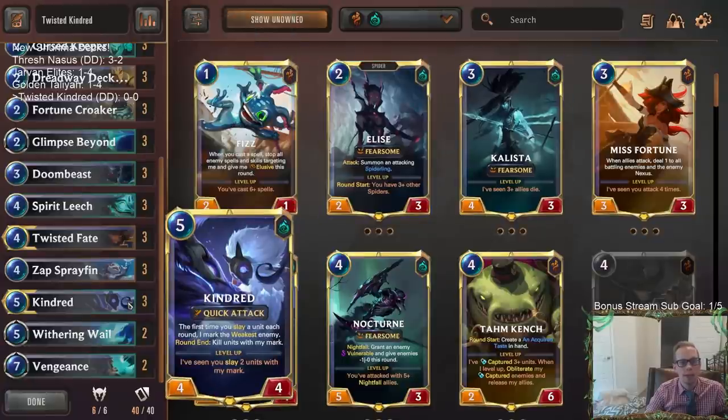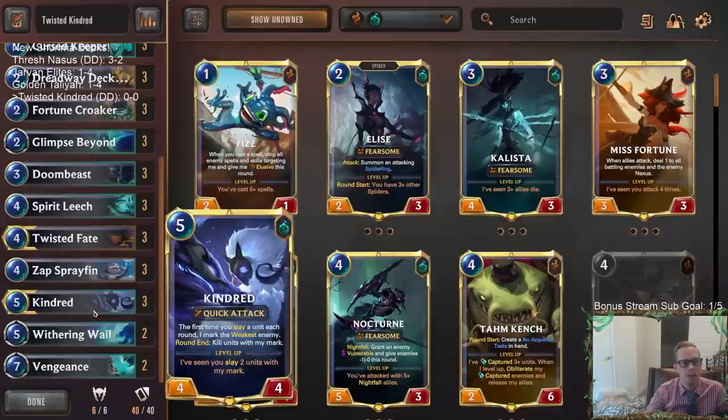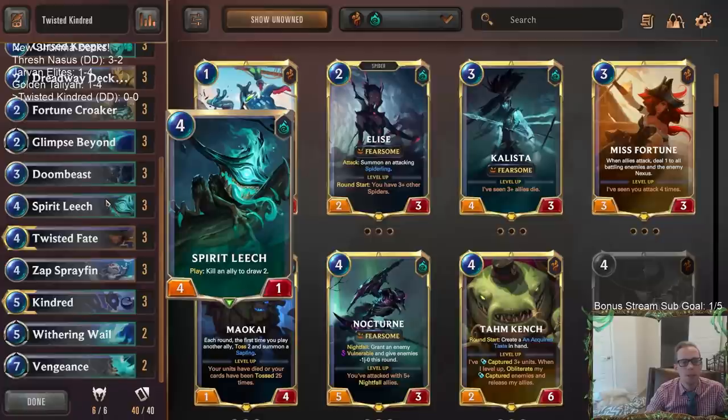We're upping the curve from the normal Elise deck because we're replacing a two-mana card with a five-mana card. I also wanted to put Spirit Leech in here - kill an ally, draw two - it's a really good way to turn on slaying a unit for Kindred. So I wanted to play that card, which also ups the curve.